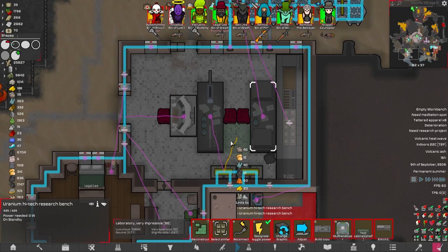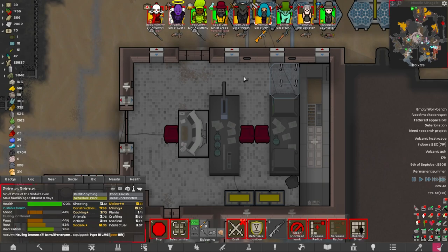Look at the weird ingredients it needs - 40 steel, 15 bronze, 40 plasteel, 10 tungsten or titanium, copper, gold, and eight components. We absolutely have to get Remus on that right away. We can't go much longer with these people being semi-naked or wearing clothes we've had since basically the start.